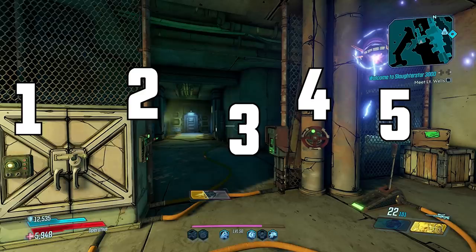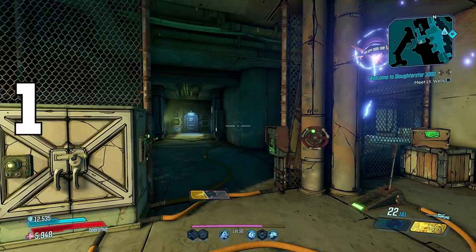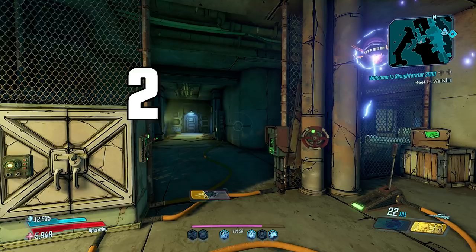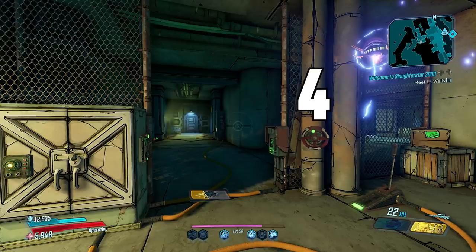In order to get this guy to spawn, push these in this order. I've numbered them left to right. First press number 1, then press number 4, then number 5, then press number 2 twice — you'll drop the lever then lift it back up. So the sequence is: 1, 4, 5, 2, 2.